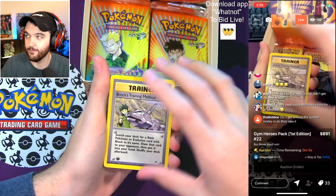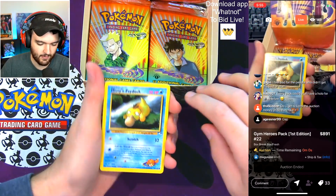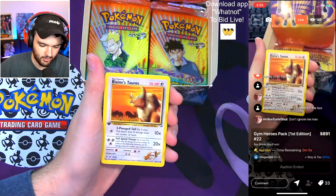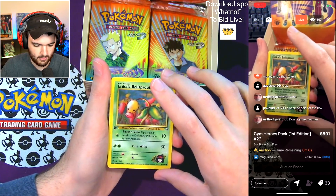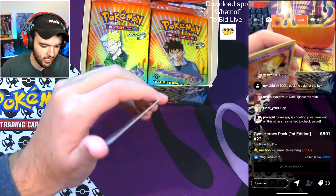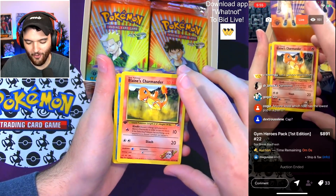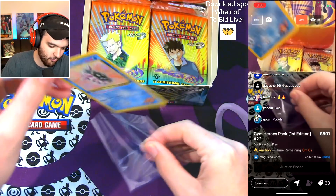Magus's pack — is this your third, Magus? Brock's Training Method, first card. Erika's Dratini — huge stuff. Misty's Psyduck — beautiful card. That First Edition stamp just hits different, even the energy. Brock's Mankey — huge. Blaine's Tauros. Erika's Bellsprout. Lieutenant Surge's Magnemite. Sabrina's Abra — a huge hit. And a Misty's Cloyster for the last card. Congratulations — you just hit big with that Charmander and that Abra!